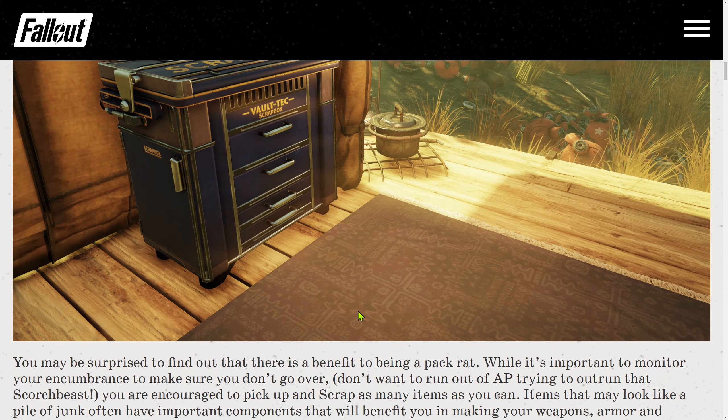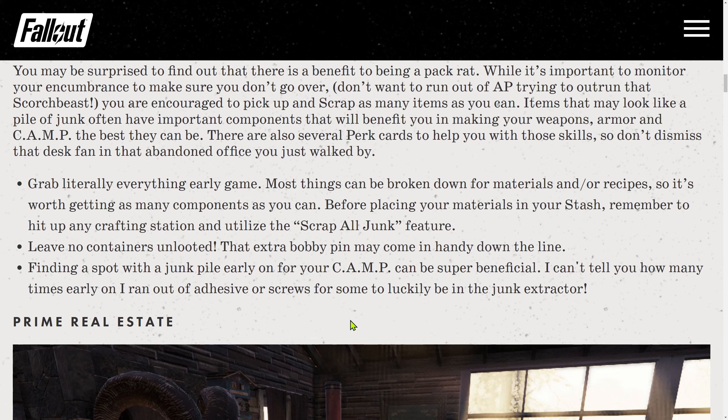Tip 2: Resourceful. You may be surprised to find out that there is a benefit to being a pack rat. While it's important to monitor your encumbrance so you don't go over — you don't want to run out of AP trying to outrun that Scorchbeast — you are encouraged to pick up and scrap as many items as you can. Items that may look like a pile of junk often have important components that will benefit you in making your weapons, armor, and camp the best they can be. There are also several perk cards to help with those skills, so don't dismiss that desk fan in that abandoned office you just walked by.